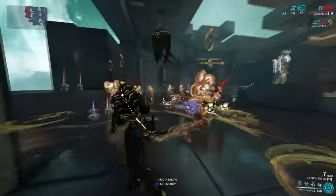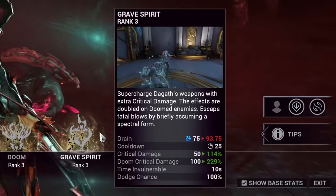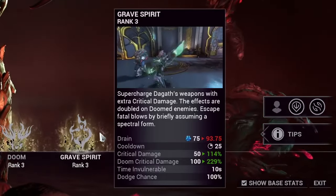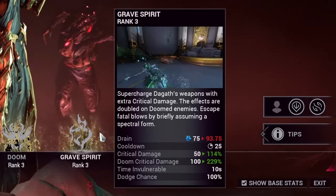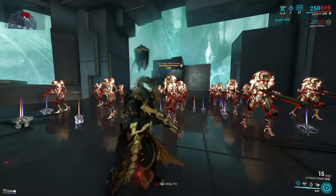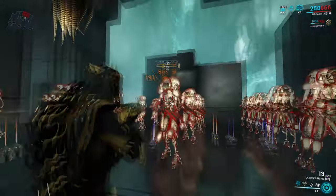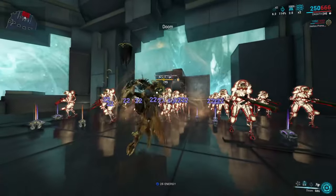There is a 25-second cooldown once this ability is procced in its spectral form, or if it's removed by a Nullifier bubble. The more I looked at this ability, the more I realized I couldn't find many issues with it — it's just good. Cast it, get bonus critical damage, further bonus on doomed enemies, and if you're about to die you can survive in spectral form which isn't intrusive to your gameplay at all. Even the 25-second cooldown feels quite balanced. Big thumbs up for Grave Spirit.